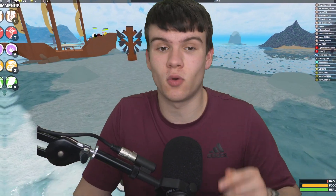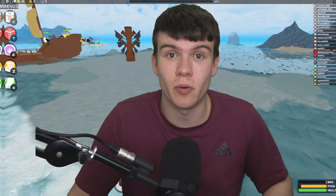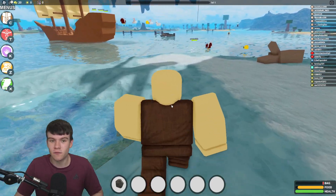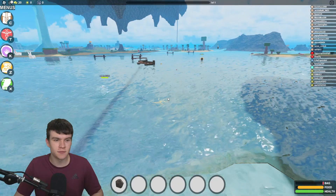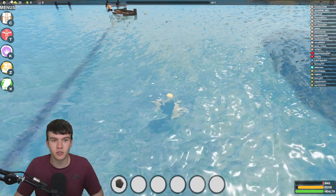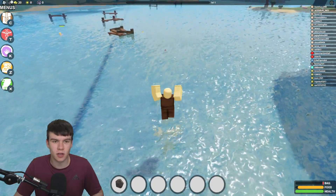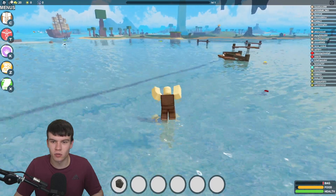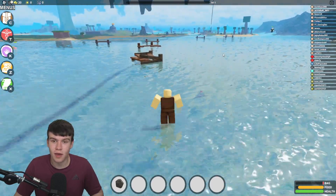In today's video, I'm going to be showing you guys all egg locations inside of Booga Booga Reborn. In this game, there are actually 51 eggs to find. It says 50, but there's actually a golden egg that spawns right at the end of the 50. So I'm going to be showing you guys all 51 of these locations so you can go ahead and find all of them and get the prizes.